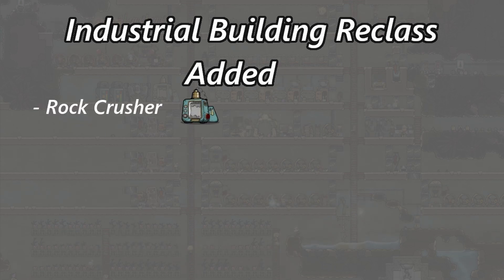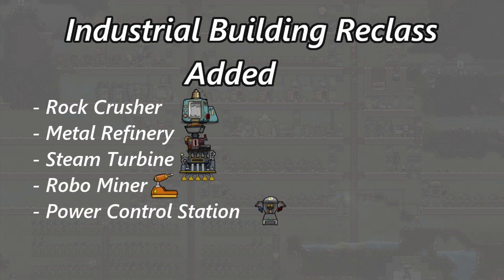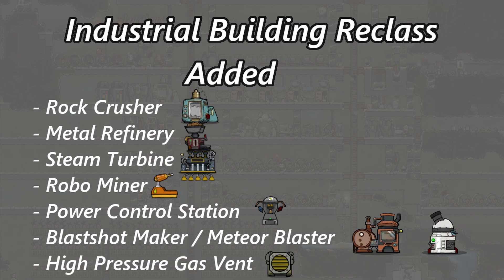While the rock crusher, metal refinery, steam turbine, robo miner, power control station, blast shot maker, meteor blaster, and the high pressure gas vent are added to the list of industrial machinery.